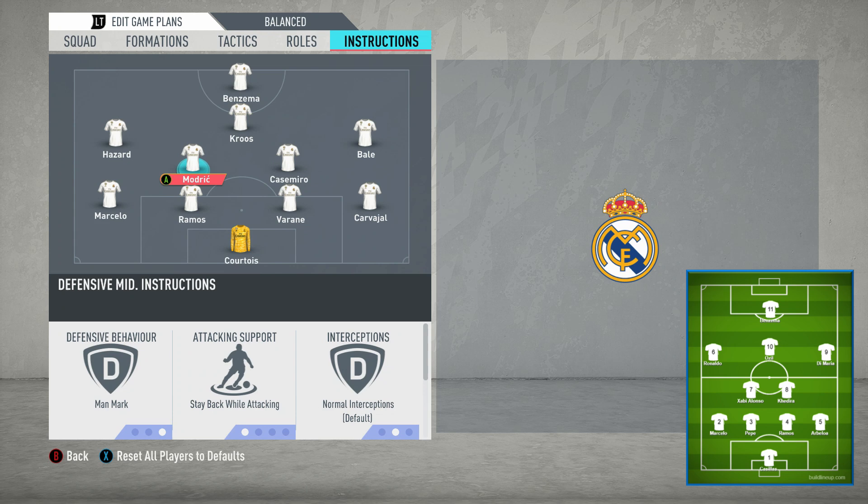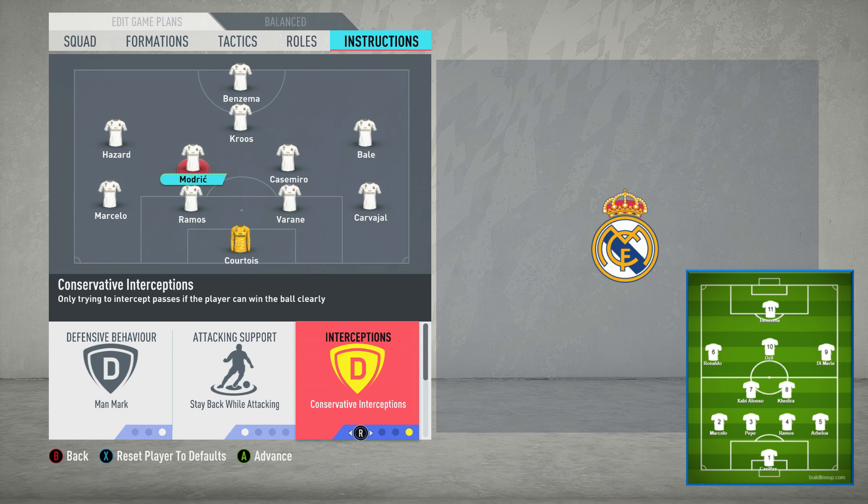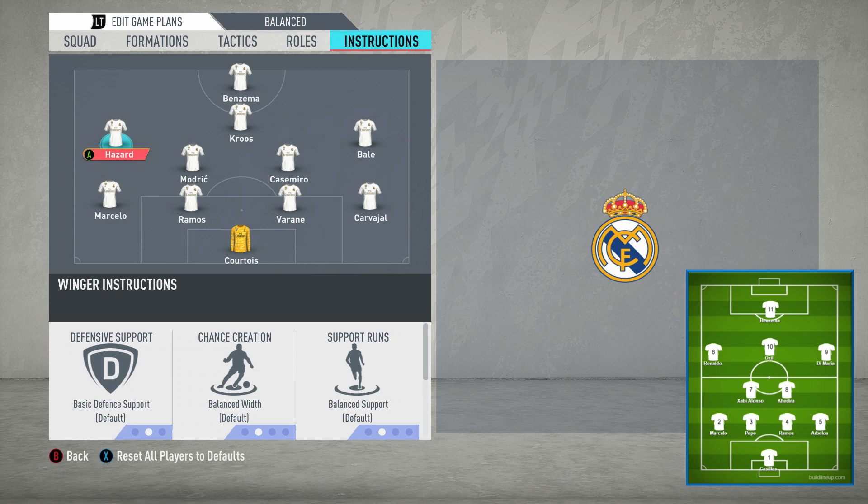The one difference between these two holding midfielders is the interceptions. Khedira was the aggressor — the ball-winning type player — so you want to change him to aggressive interceptions, and you'll find him closing down people more and winning the ball back. Whereas with Modric, or Xabi Alonso in that role, you want to change him to conservative interceptions. He'll do less running and less chasing; his job is more to offload passes and stay in that robust tactical shape.